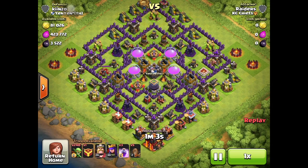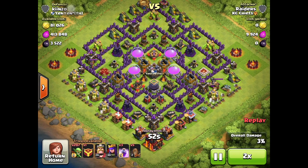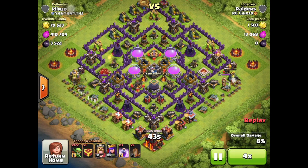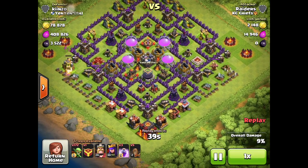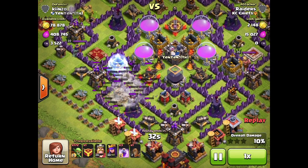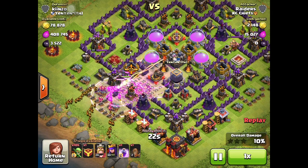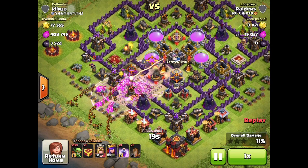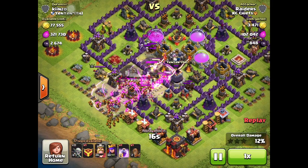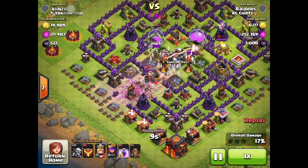One last replay to show you how well it works. This storage is guarded by three X-bows and two Inferno Towers, and it just doesn't matter. He drops his earthquake again, opens himself all the way into the core, doesn't need the wall breakers this time. Sets the funnel with the goblins — he's still got 170-plus left — drops his rage spells to propel them, and then three-finger drops. The goblins go in there and do a lot of damage on the collectors. It's a cheap way to farm — you spend a little on earthquake spells, but it's easy and you make lots of loot.